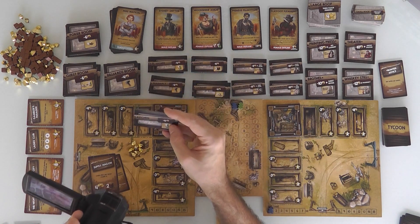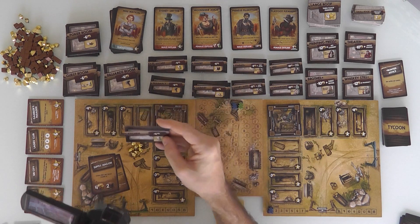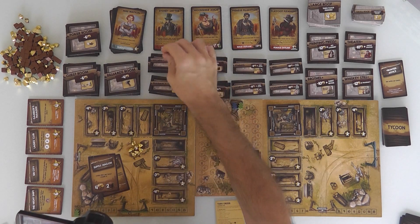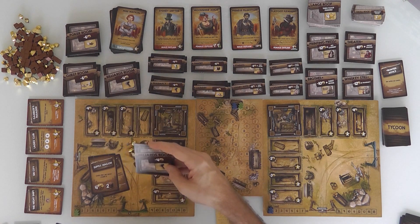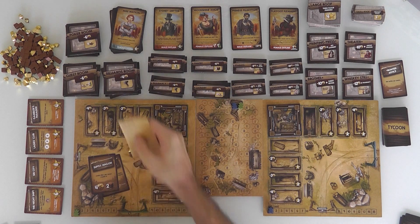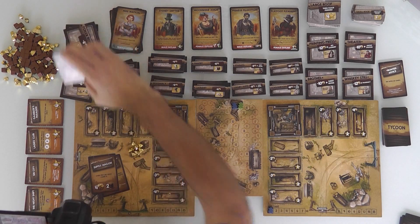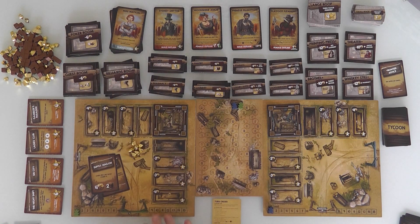You could pay less money and build the kitchen instead. The kitchen costs 4 bucks to build, but after you build it, you immediately get to play a card as well — so you effectively get to do 2 actions a turn if you build a kitchen. The billiards room lets you do any action you want — a second Tycoon action. The guest room lets you draw another Tycoon card and then play one. The poker room costs 6 but you get 4 back. All the different rooms have different functions.